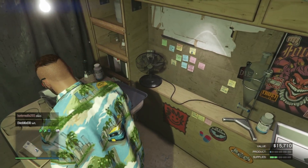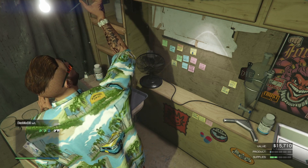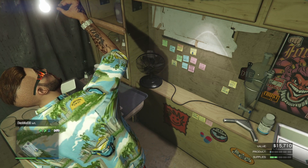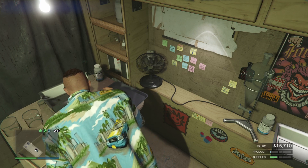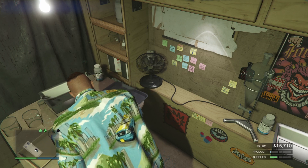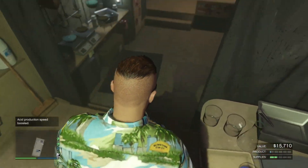The first thing you have to do: go to your Asset Lab and start the boost. You can do this once every day in real life. It will double the speed of the production process. It will last for one hour, and after the boost is done, if you had enough supplies, you will have 50% of stock — so half of your Asset Lab is already full.